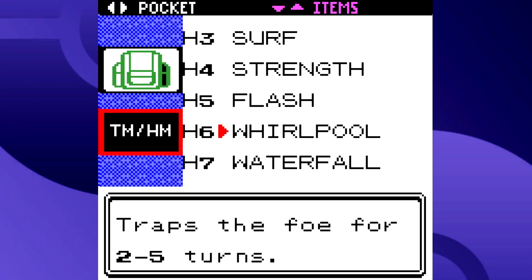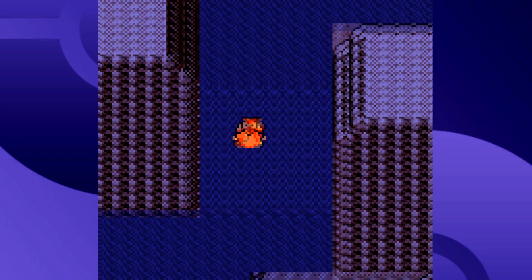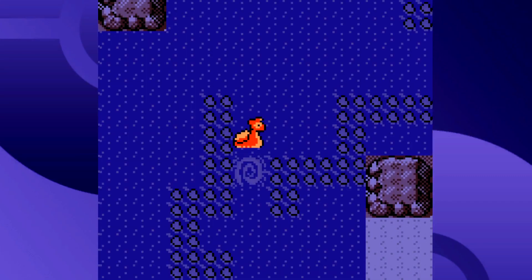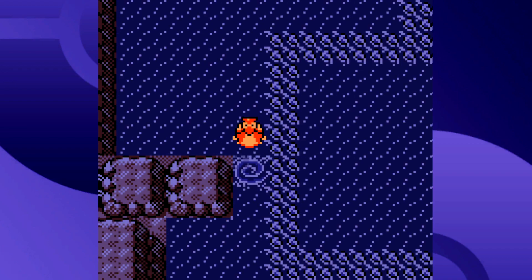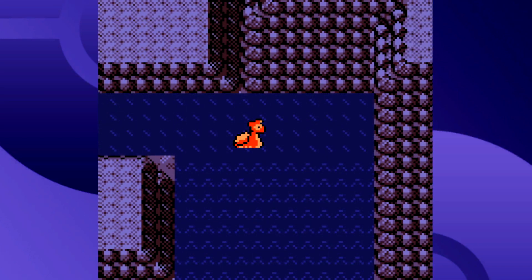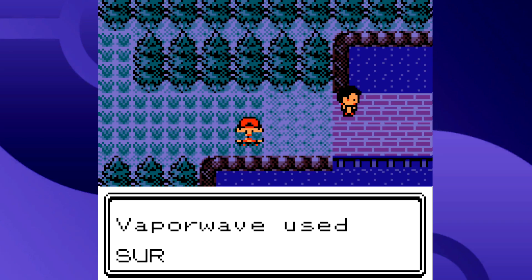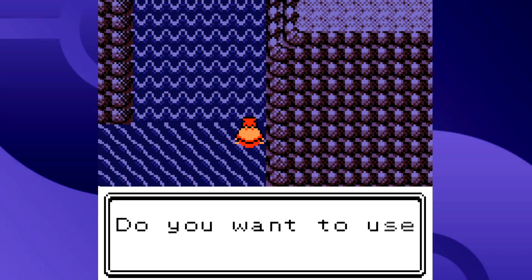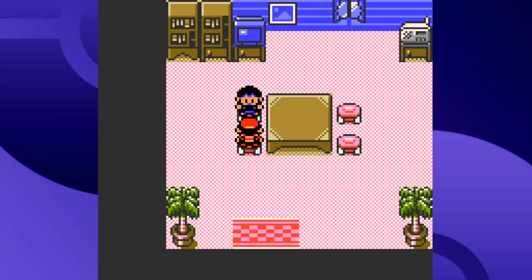Gen 2 introduces two new HM moves: Whirlpool and Waterfall. From this point onward, Waterfall is a staple HM in every game that has HMs. Whirlpool lets you get rid of whirlpools you see while surfing — you don't use it too often, mostly just to get into Whirl Island. Waterfall lets you climb waterfalls — that's really it. Now for the quality-of-life improvements: you no longer have to go into your menu every time you want to use Cut, Strength, or Surf; you just interact with the obstacle and use it right away.